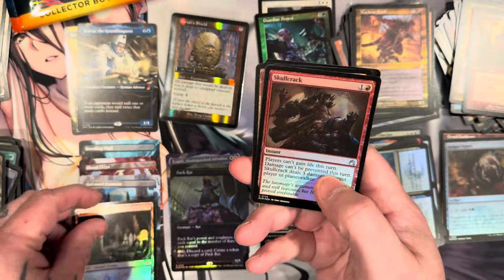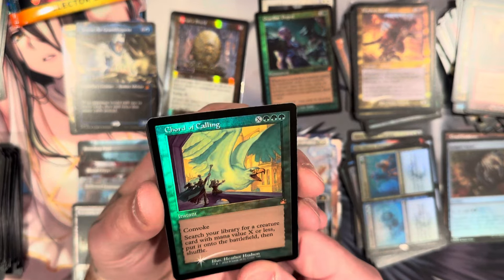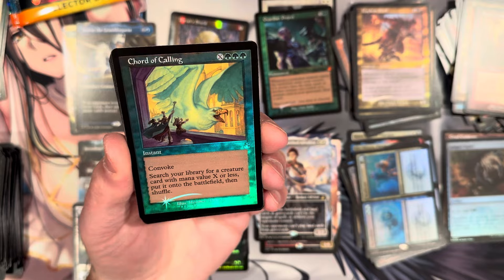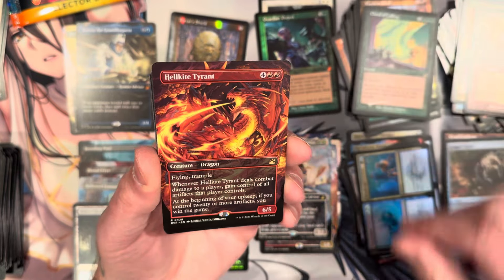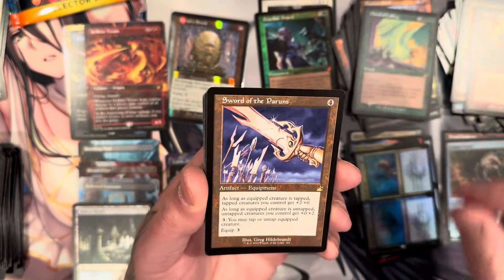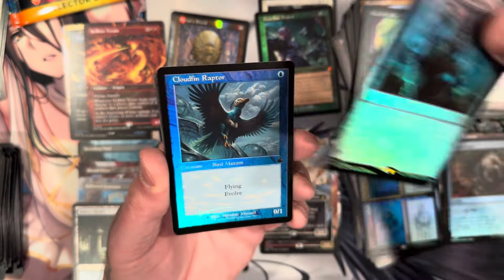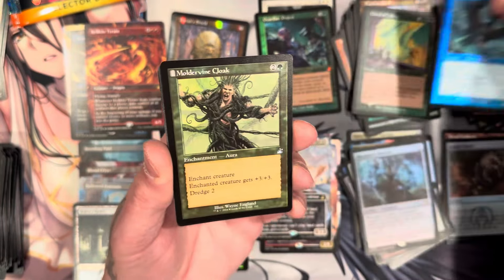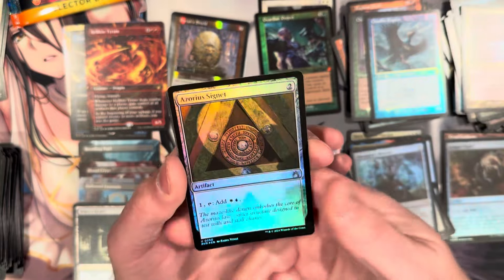We are down to two packs. So far only four shock lands — I've spoken to some people and seen a video where most people are getting on average six to eight. There's Court of Calling — cool looking card. Hellkite Tyrant again in the extended art — very nice. This sword, Illusionist, Raptor, Cloak, goblin, signet.